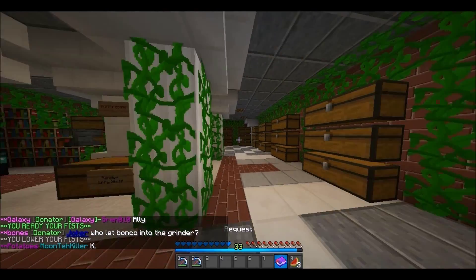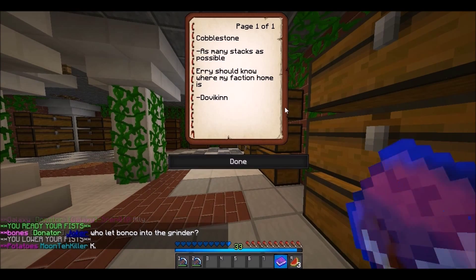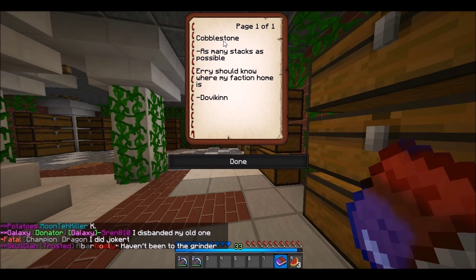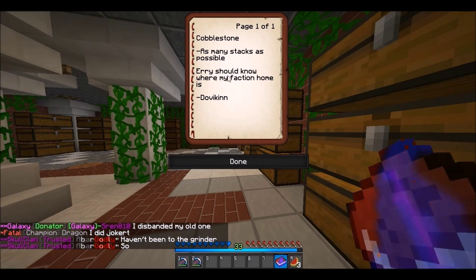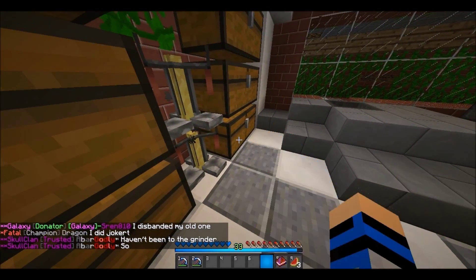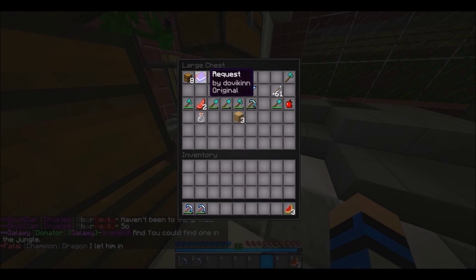Dovkin did it — or Dovi Kent, I'm not sure — but we call him Dovkin. He asked for cobblestone, it's going to be possible, and then you use your section on this. This was before he got mod, of course.